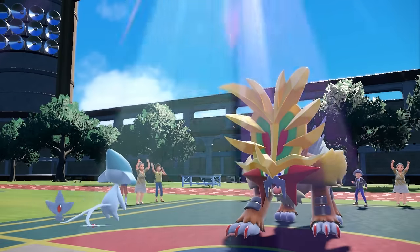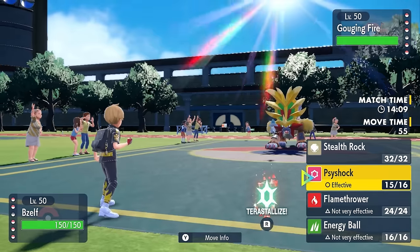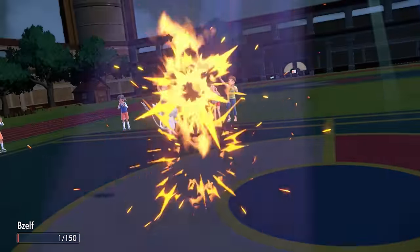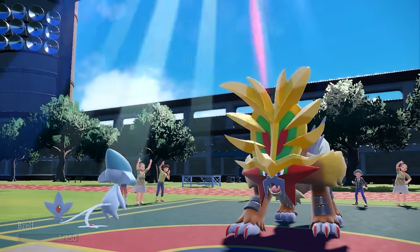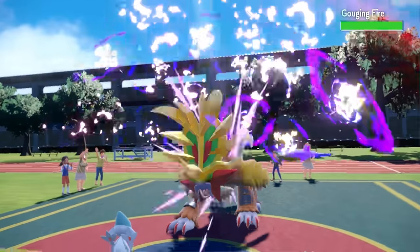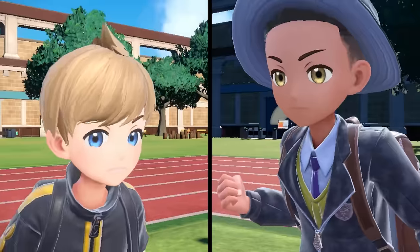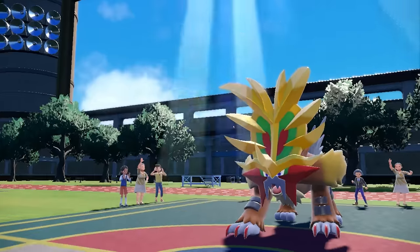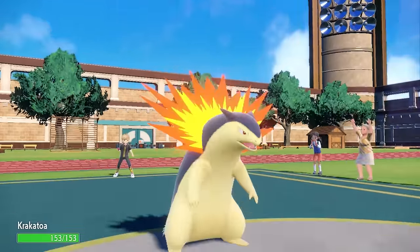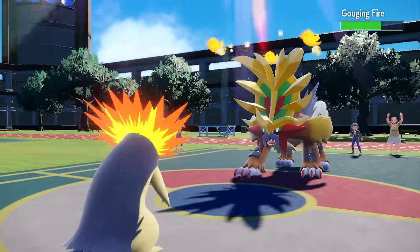It comes in, soaks up the sun once again, gets that Speed Boost, and I have a Focus Sash, so I know that I can take at least one attack from this thing. That's kind of the goal with Azelf - just get as much chip as possible, because this Gouging Fire is definitely the biggest threat on the team. They go for the Raging Fury, that's going to knock me down to my Focus Sash, and allow me to Psy Shock just a little bit of damage here. Raging Fury is actually a Fire-type Outrage essentially, so this thing is locked into that Fire move, and I'd be rubbing my hands together because this is the perfect opportunity to go into the Typhlosion - we're just going to flash the guy. It goes for the Raging Fury because it's locked into it, and of course that activates that Flash Fire, making my Fire moves even more powerful.